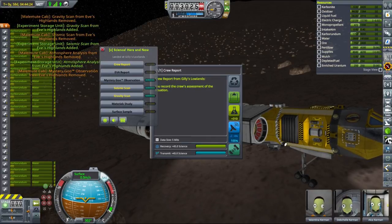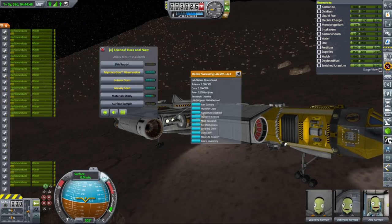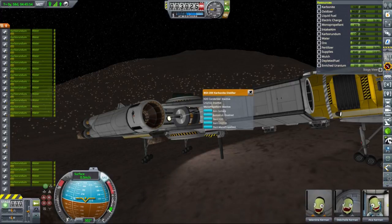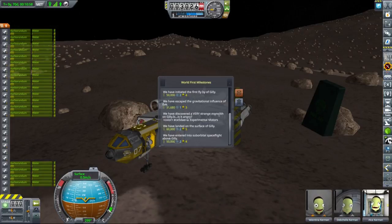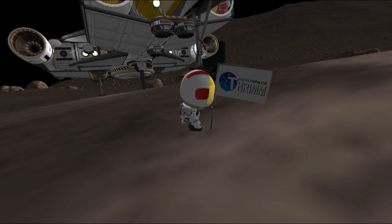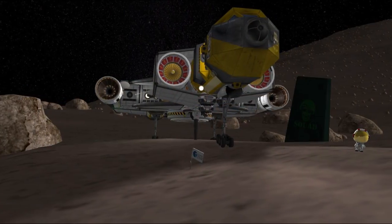After performing the standard surface business of collecting all possible science data, I decided to try refueling water on Gilly by mining carbonite from the surface and converting it into water using the converter on board. Unfortunately the water mining rate was so small that it didn't really work. We still had enough Delta V to go back to Kerbin using a standard trajectory — it just wouldn't be as fast as I anticipated. We also cashed a little bit of money from doing all the world-first milestones. And then as usual, it was time to plant a flag — a very uplifting moment, to the point where Valentina actually started to get promoted.